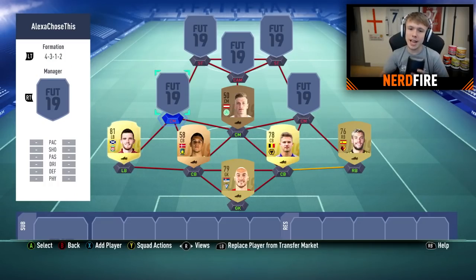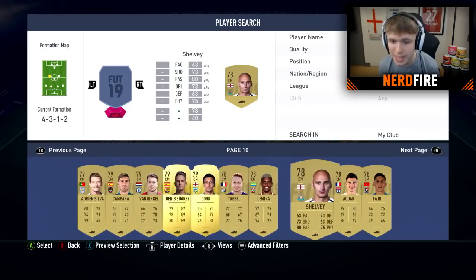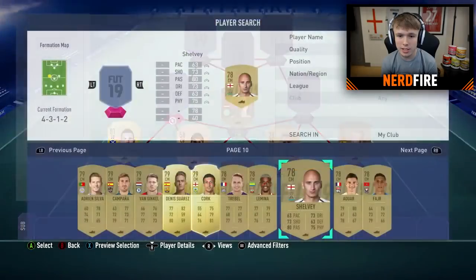On to the left centre mid. Alexa, pick a number between 1 and 10. Your random number is 10 — page 10. Hopefully some golds on this one. We do have some golds — at least we're going to get one gold centre mid. Alexa, pick a number between 1 and 10. Your random number is 8 — Shelby. Another Premier League link at least. Definitely could have been worse.